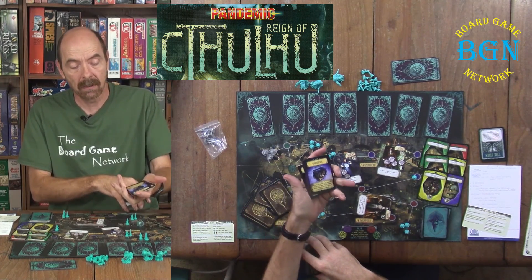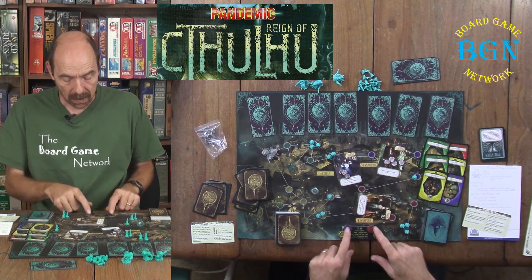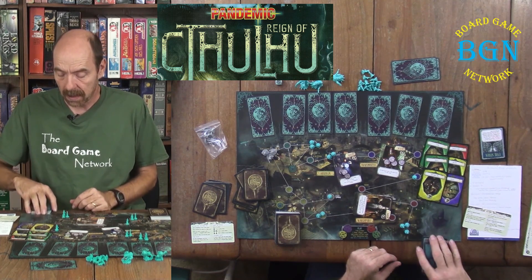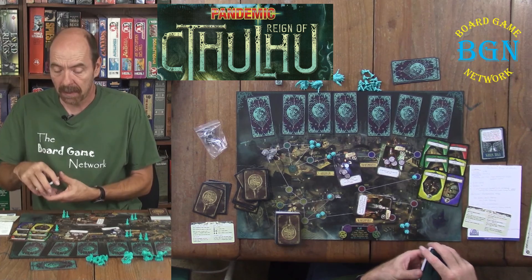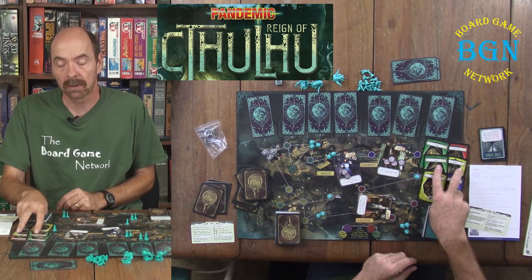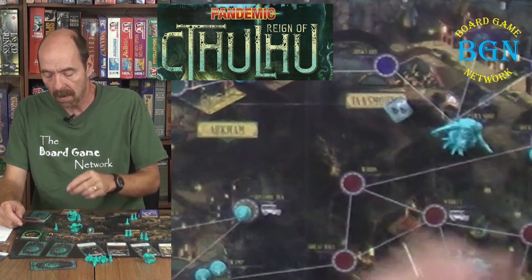The rest of the relic cards go face down in a relic deck — randomized. Put the gate seal tokens out. You've got your sanity die. Take your summoning deck, shuffle it up, flip two cards and put three cultists on those two areas. Flip two more and put two cultists on those. Flip two more and put one cultist on those. Then draw a seventh card and place a Shoggoth on that town.